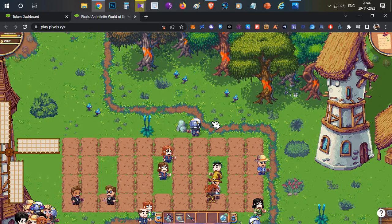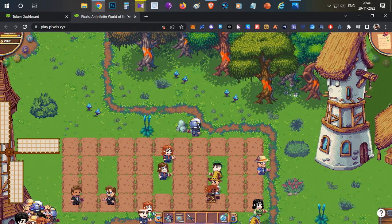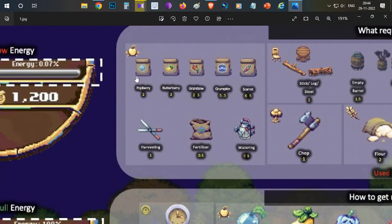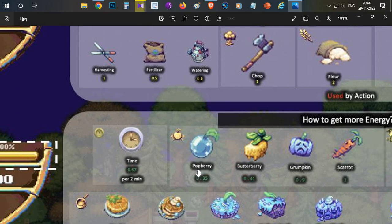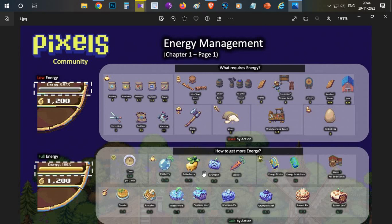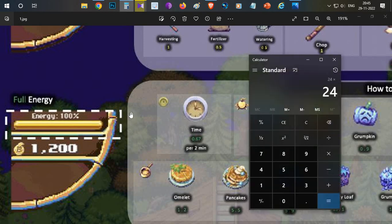Now let's cover managing the energy bar, which has a total of 1000 points and regenerates slowly. Planting a seed costs 2 energy, watering costs 0.5 energy, and harvesting costs 1 energy — so one full pouberry cycle costs 3.5 energy. Eating one powerberry only restores 0.35 energy, which is very low. If you are idle, every 2 minutes you receive 0.67 energy — that's 720 refills per day, giving you around 482 energy per day while idle.